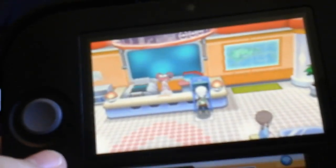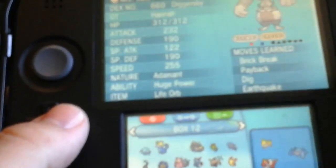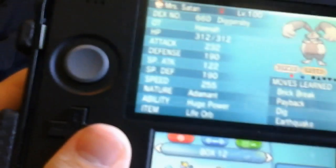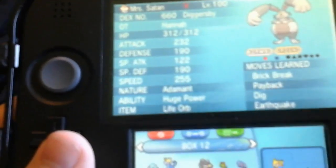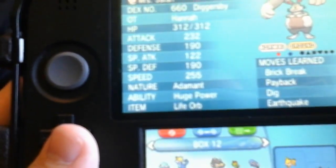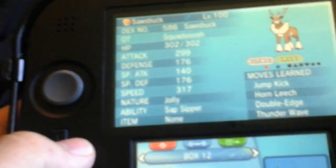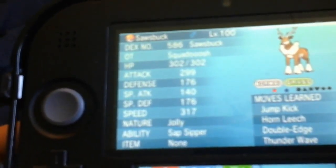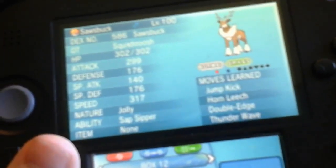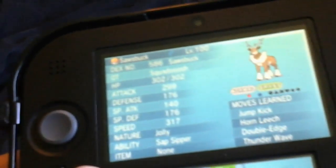If you want to see my Pokemon with the highest speed stat, you're about to see it. Here's the one with the second highest speed — Mrs. Satan, a shiny Sawsbuck from Hannah. Thank you Hannah! It's level 100 holding the Life Orb with 255 speed — and the shiny Sawsbuck has 317 speed, which is outstanding. The attack is nearly 300 as well. It's already fully trained, and the defense and special defense look equally proportioned.